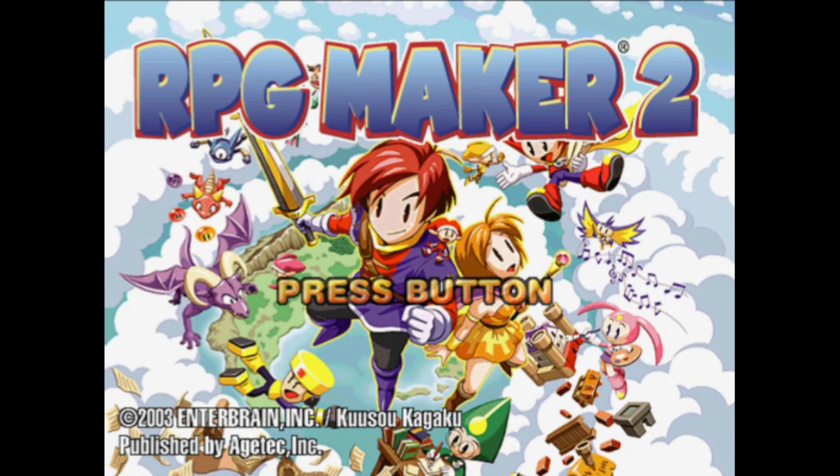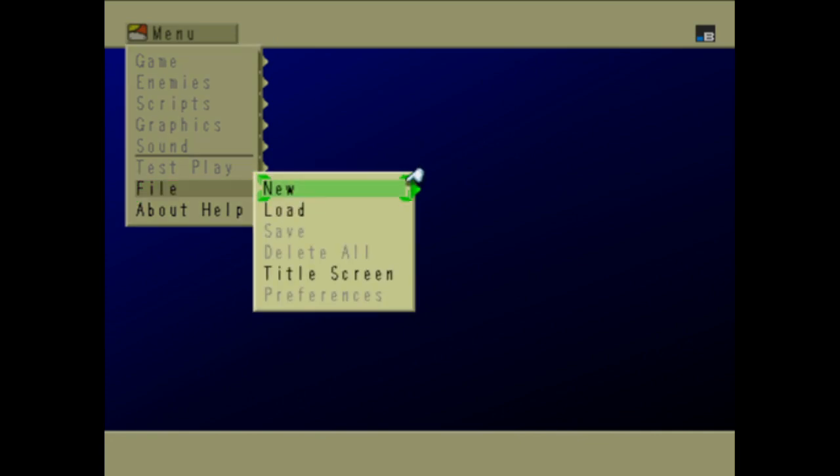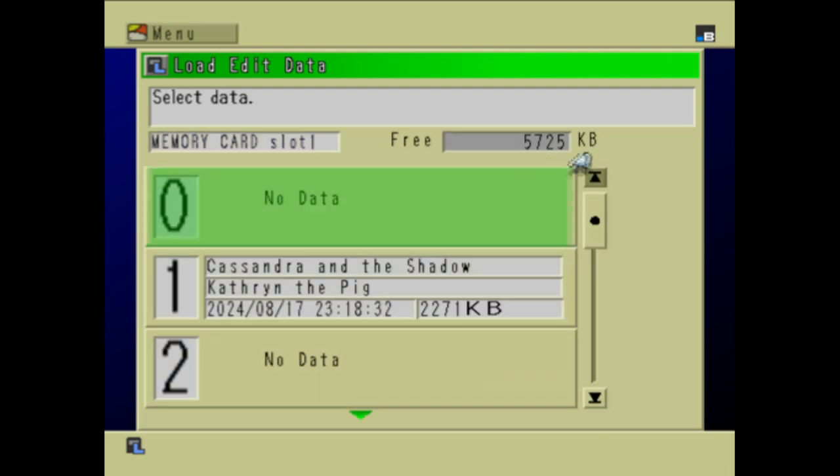This is RPG Maker 2 — a 3D RPG Maker that released for the PlayStation 2. A couple of months ago, I was showing off a game I was creating for RPG Maker 1 on the first PlayStation called Cassandra and the Shadow.